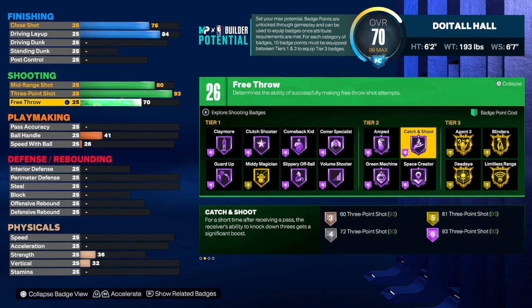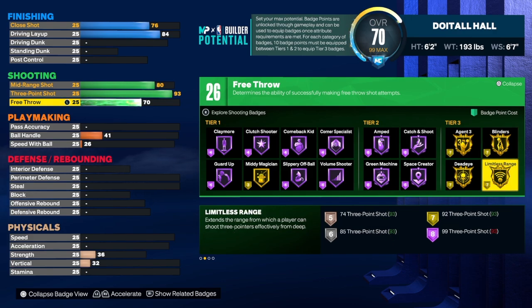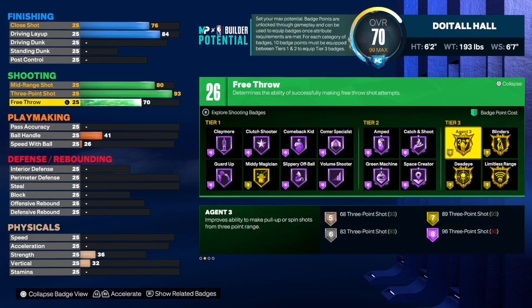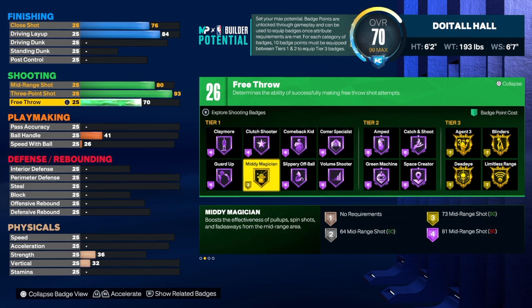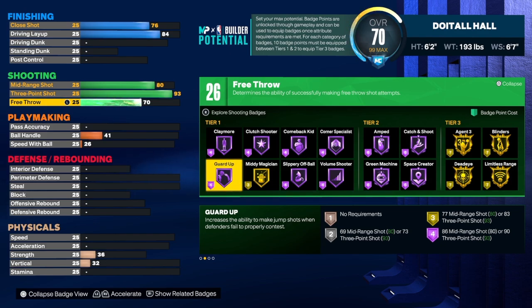When you have a high three-point shot, it unlocks a lot of other stuff — that's why we have 26 badges. I'd use limitless range, probably most with 83 on this build since I'd be fading and pulling up with a 93 three-point shot. I'd also use catch and shoot, green machine, corner specialist, claymore, middy magician, and guard up. I don't like blinders or deadeye — judge me if you want, but those badges just don't work for me.